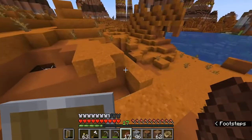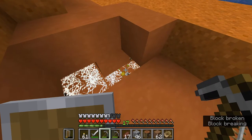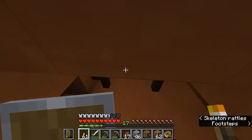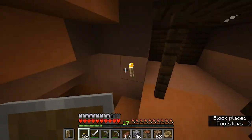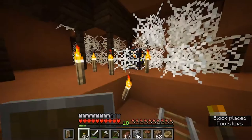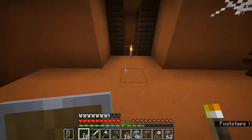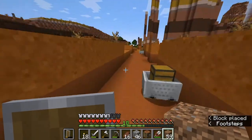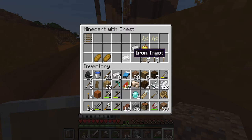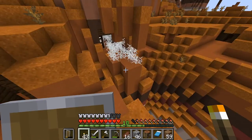I found our first mineshaft — there are actually multiple just along the straight line I walked. I went around lighting everything up and found two spider spawners, which I thought might be close enough for a double spider spawner setup — but I broke both of them. Then I found two chests outside and got a name tag, two diamonds, a golden apple, and some iron.